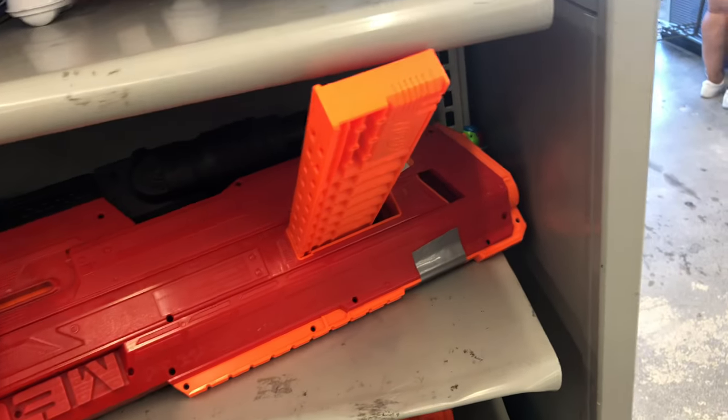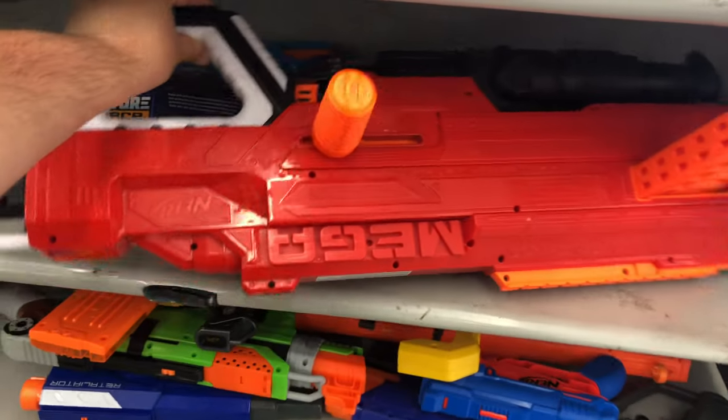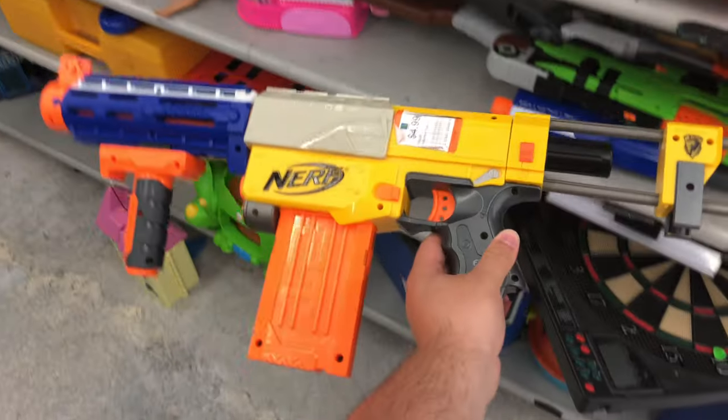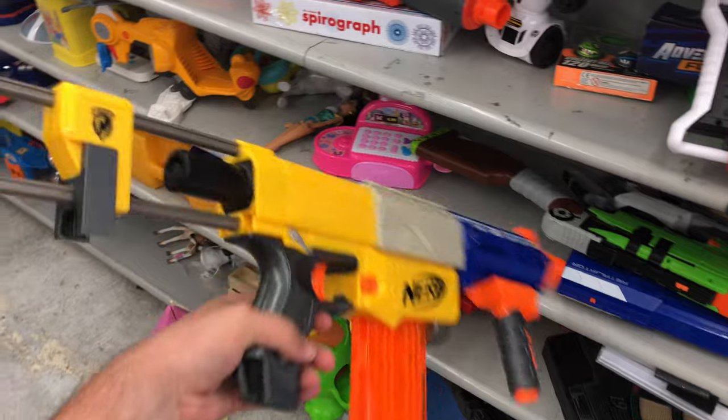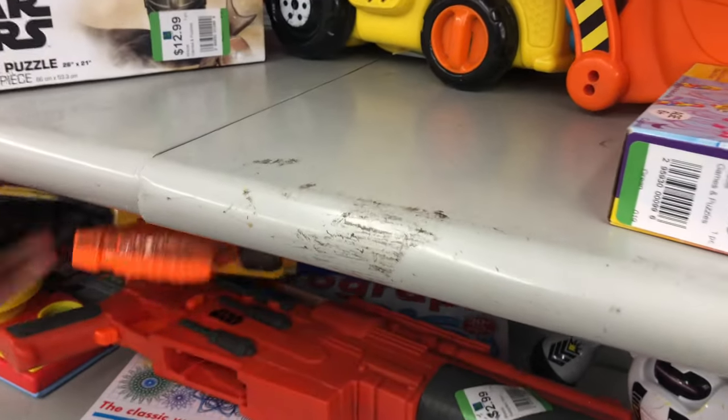Going on down here, we got a Mega Thunderhawk — it's got its clip attached to it — $8. I found one of these a long time ago for about $2, so I don't really need that. And down here, we got a Classic Recon $4.99. It's decked out with some Retaliator stuff and it's got a 12-round magazine.